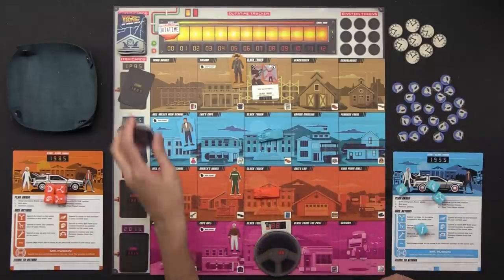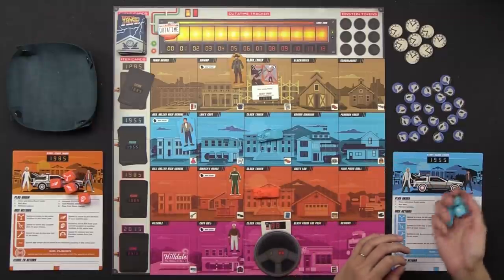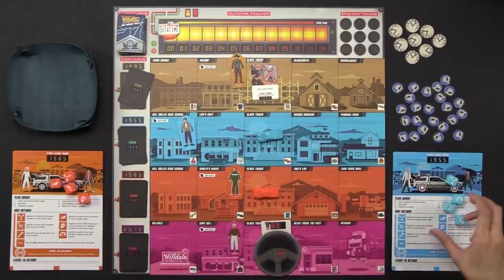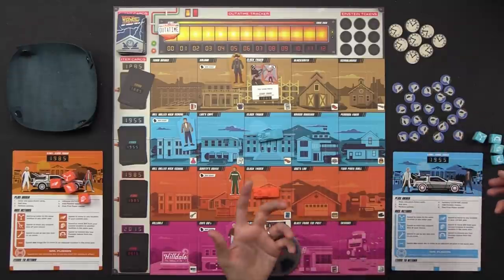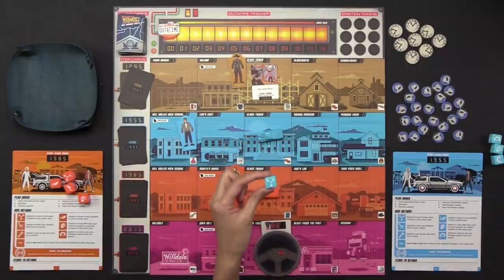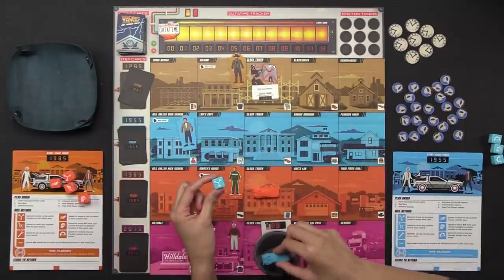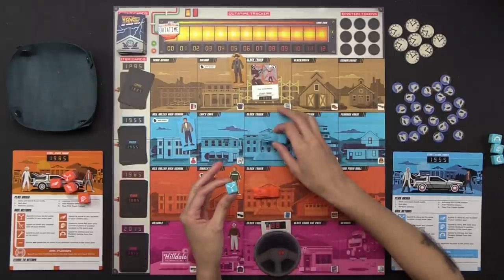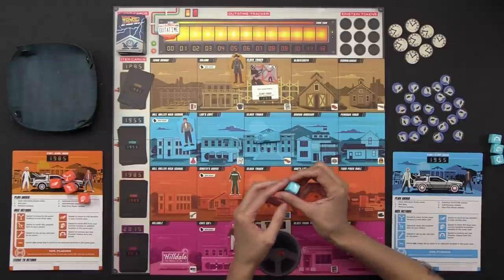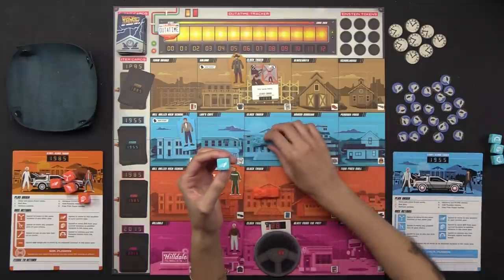We start the round by drawing three event cards and resolving them. Afterwards, all players roll their dice — each player has four dice of their player color. Each die has different symbols representing different actions. The flux capacitor symbol allows you to move your DeLorean to the same location in any year — that's vertical movement through time, staying in the same location. The arrow allows you to move to any location in your current year — horizontal movement, any number of spaces.